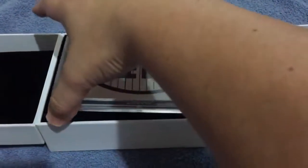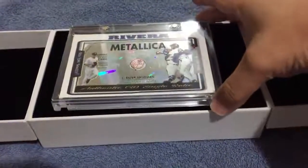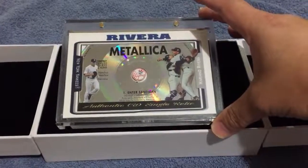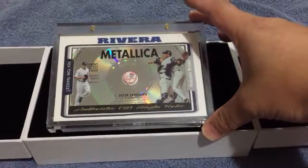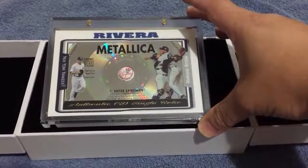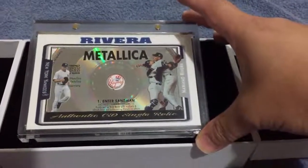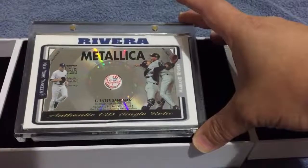Just imagine opening up a box and you get a box topper — this is your box topper card. Boom, there it is: Mariano Rivera Metallica 'Enter Sandman' cut CD relic. Here's Rivera coming into the game, finishing it off.